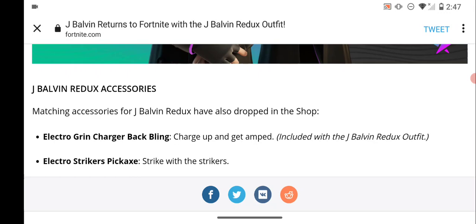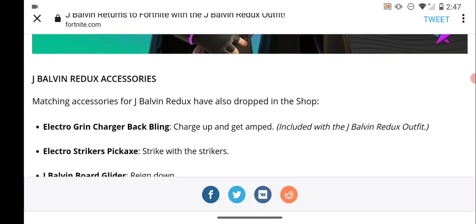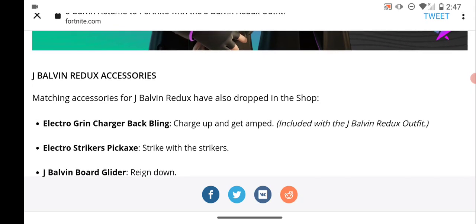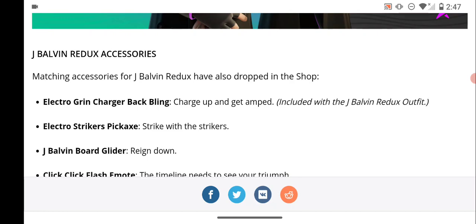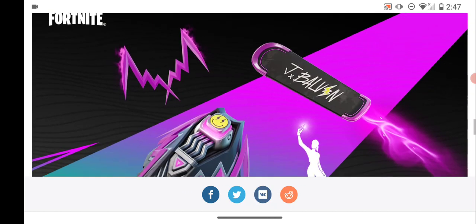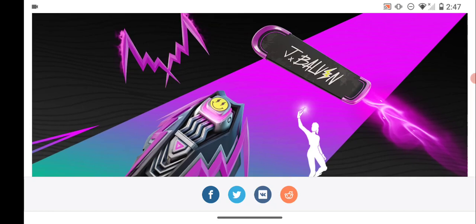For the J Balvin Redux accessories, matching items have also dropped in the shop: the Electro Grin Charger Backwing, the Electro Striker Pig Axe, the J Balvin Board Glider, and Click Click Flash. The glider is a reskin of his old glider, so the set is basically a reskin besides the Backwing and Pig Axe.